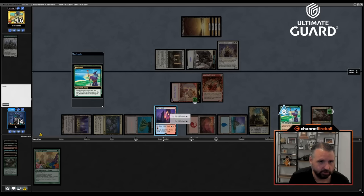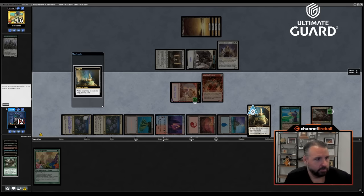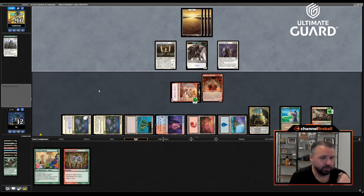Thespian Stage becomes Lotus Field. I won't draw with the Monarch — I'll wait till my next turn. We've got Umazawa's GTA on the other side. You can't kill Minsc and Boo this turn unless you have a way to get rid of the Reflection of Kiki-Jiki, and you can take back the Monarch, but that's not too big a deal. I have a lot of mana. I'm going to see a lot of cards next turn — I just need to find Underworld Breach and I win.